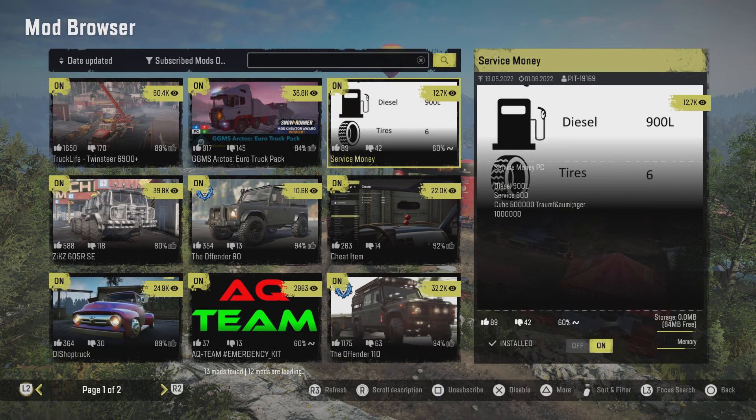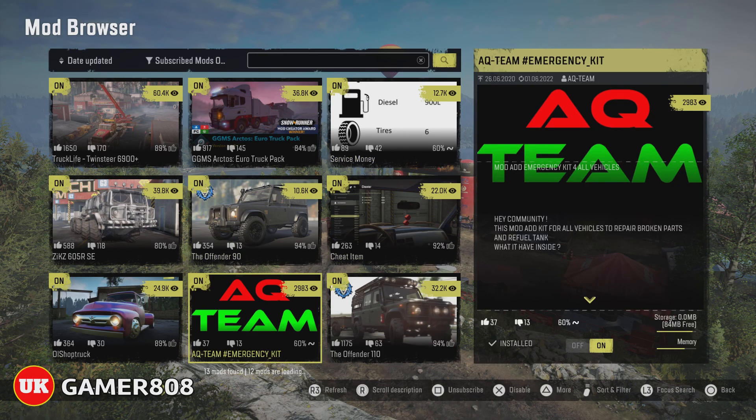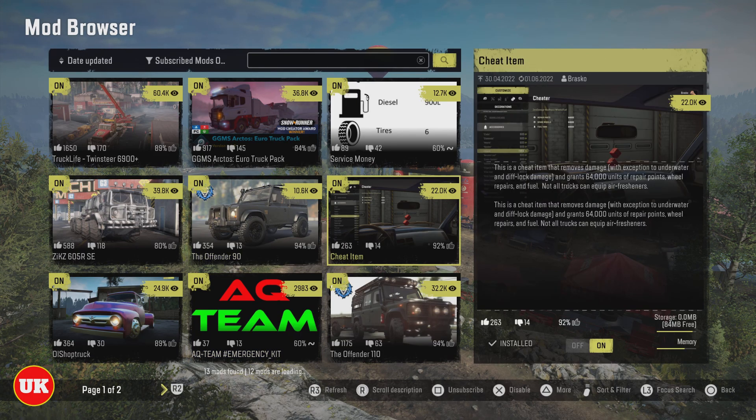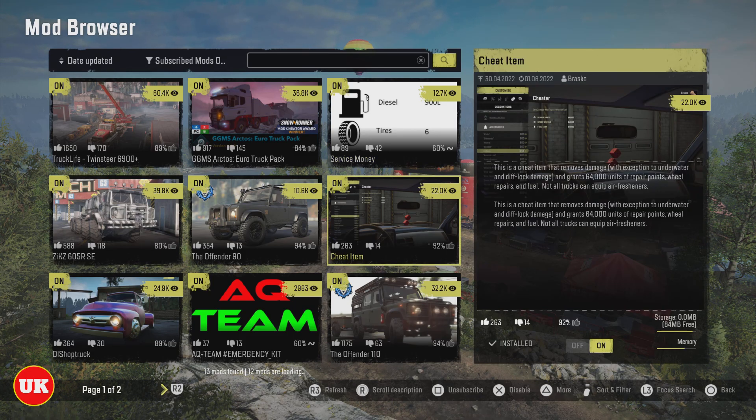Hello and welcome back to SnowRunner Mods, I'm UK Gamer 828. Today I've got three mods to show you. We've just had the next gen update after phase seven Season 7 Complete and Conquer. We've got an Emergency Kit by the AQ Team, then a cheat item which gives loads of repair points, and then a mod that adds diesel, service repairs, and money. I'm showing you this on PS5.